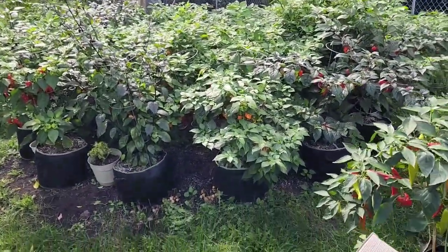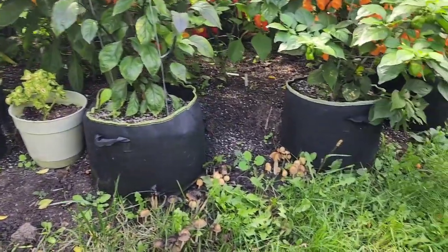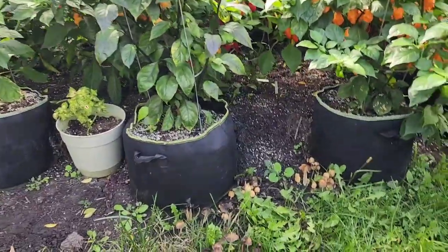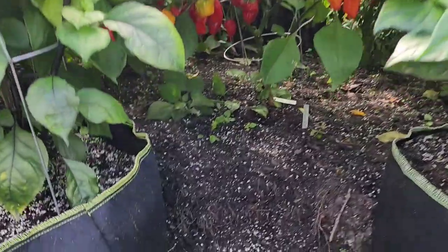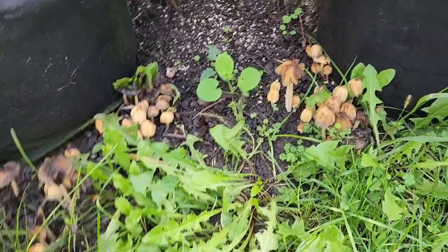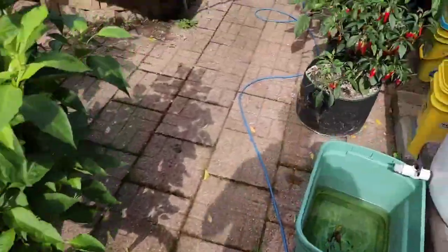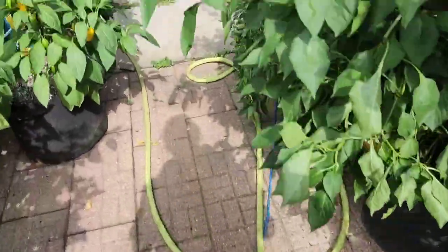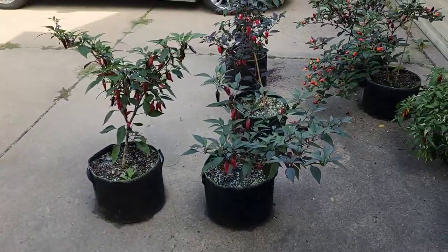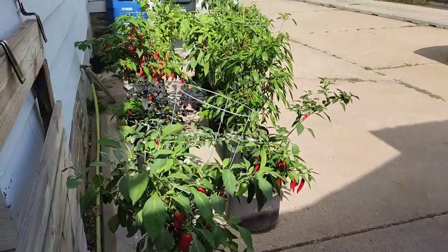Next up we have the oval garden — I'm calling it that. It is 15 of these 10-gallon grow bags that I used for the edge of what is essentially a raised bed. You can see some mushrooms down here feeding my ground. In between them I had some mattapino crosses from Matt's Peppers — I had these guys all over there. As you can see they're a lot shorter and got pretty shaded out.